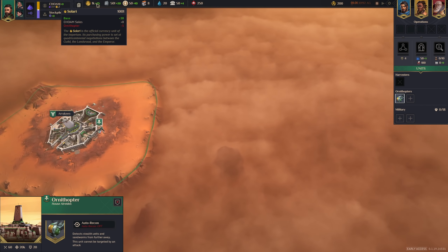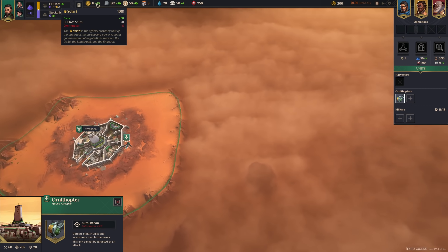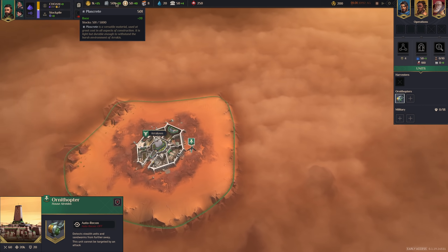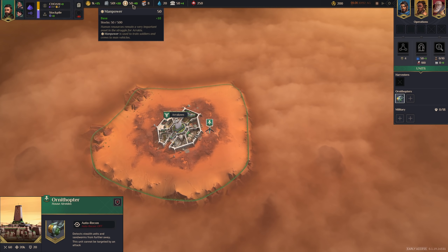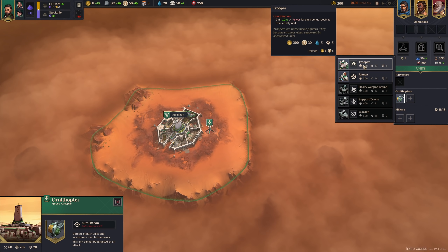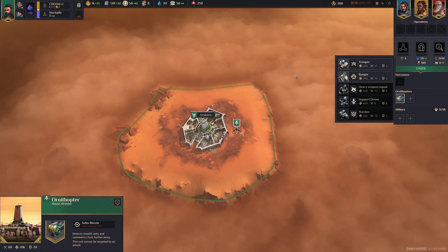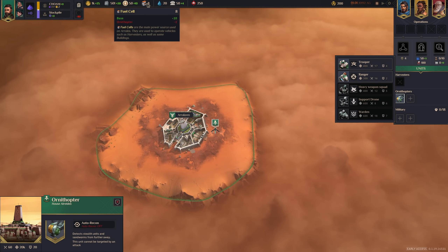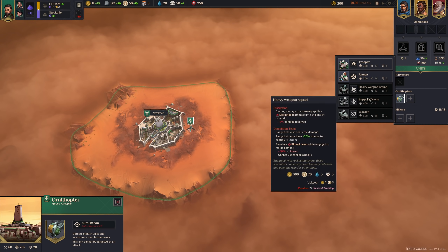We have Solari, which is pretty much gold — that's the official currency and what you'll be using for a lot of things. Then we have Plascrit, which is the building material, mostly used to build things. Then we have Manpower, which is fairly self-explanatory — we'll use that to recruit our military and also recruit militia to defend villages. It's also used as upkeep for certain other things, like certain types of defensive buildings.